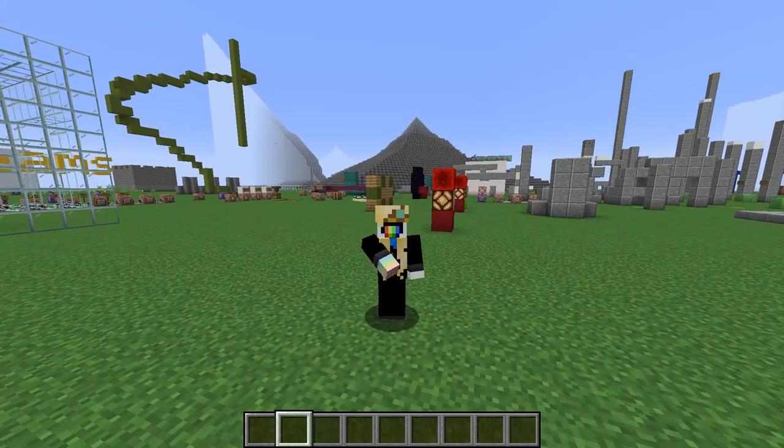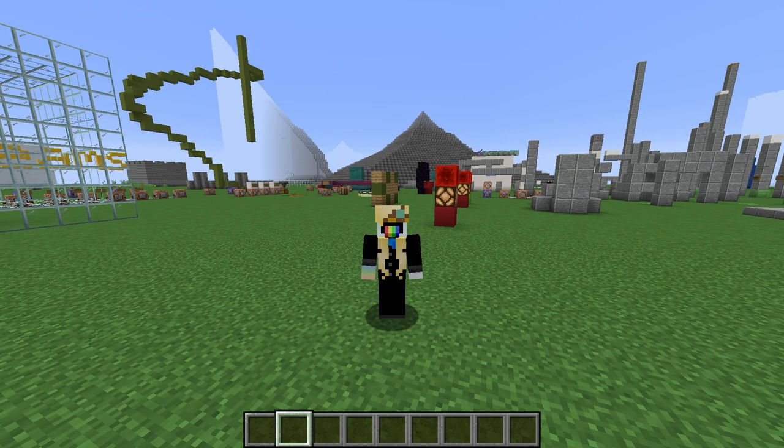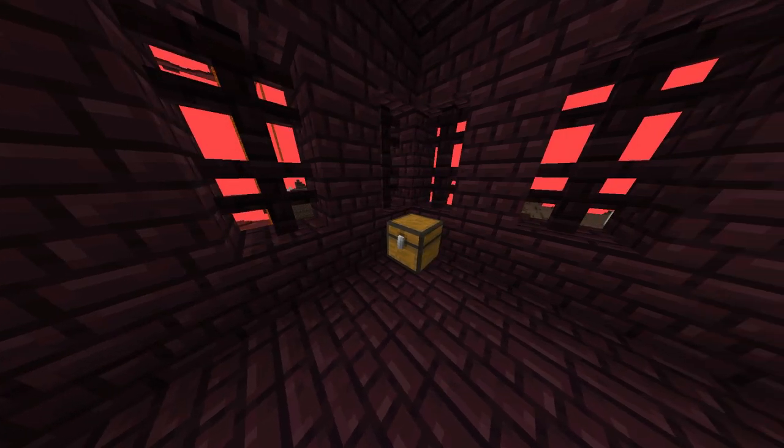What is a predicate? A predicate is part of a data pack. In the base game, they're used for loot tables — for example, when mobs should drop certain kinds of loot, and what type of loot to generate in chests.